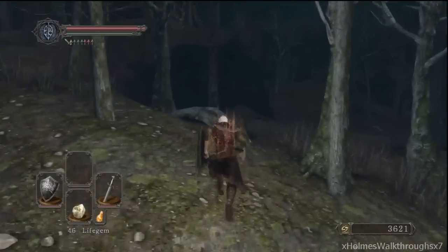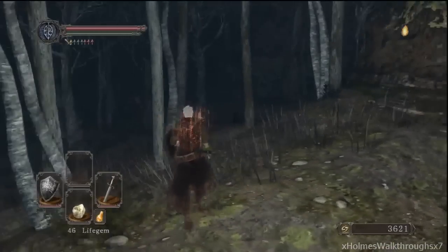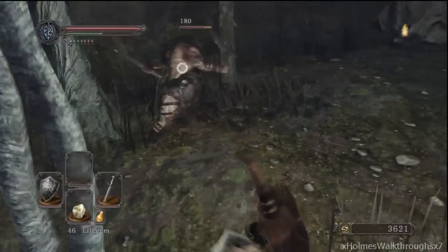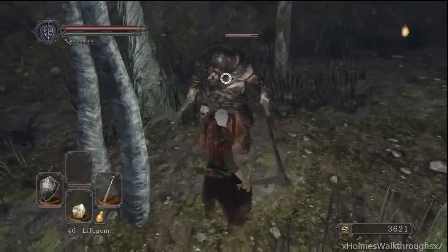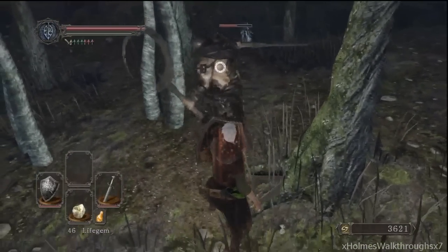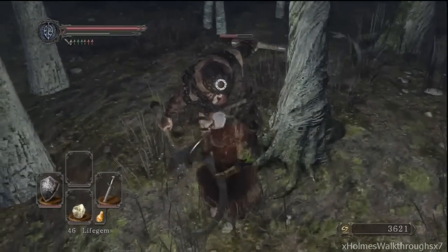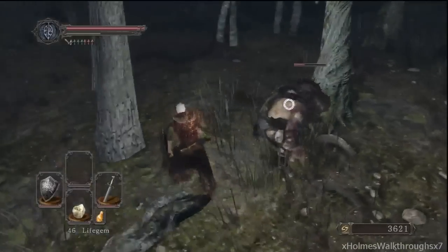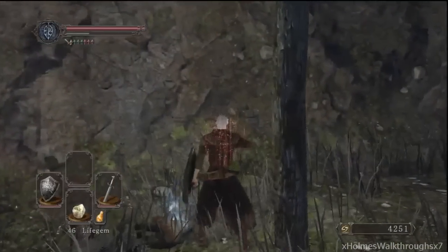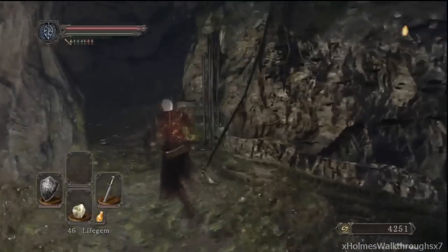There is another spell in there — I believe it's the Soul Spear in that little cave there, but we can't gain access to it unless we get up there. There are some more pickups down here. Aromatic ooze — it applies magic damage to your weapon, so you can enchant your weapon with magic.